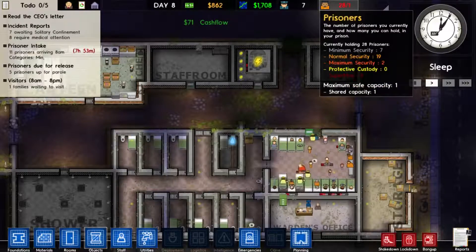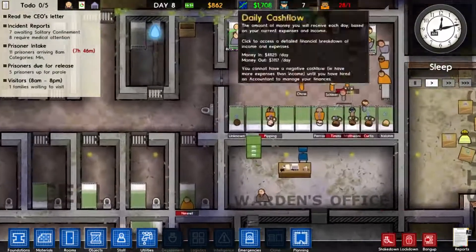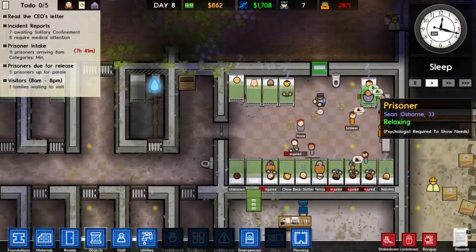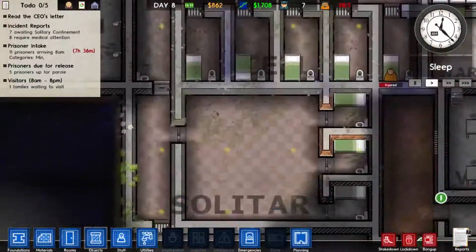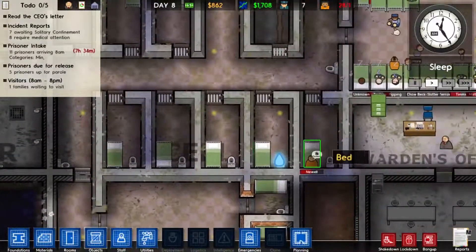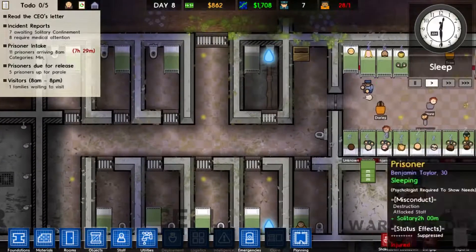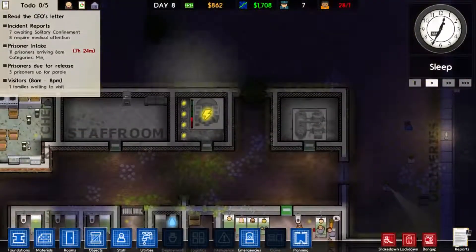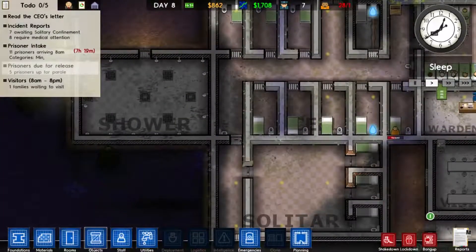Still not sure why my maximum safe capacity is still at one, but let's just see how this goes over the next few days. These guys are just tucked up next to each other. I've also opened it to low risk prisoners - I thought it'd obviously be a lot easier. These mid-risk ones are a bit of a pain. Some guys are in their cells but all these others aren't. I really don't get it.